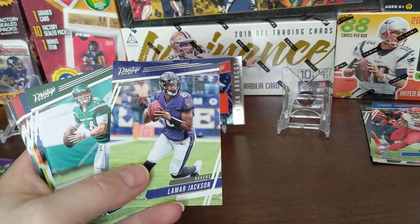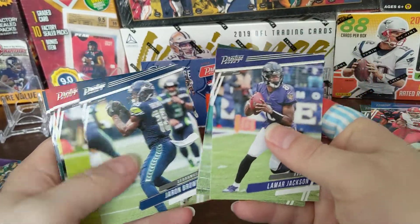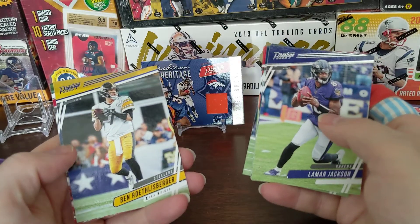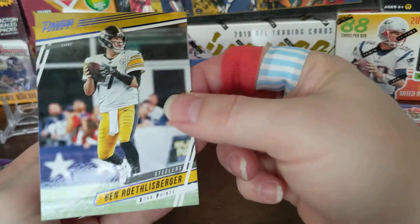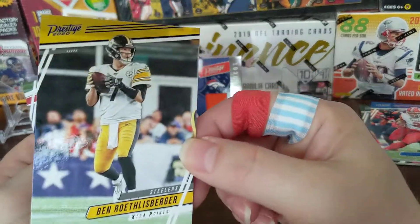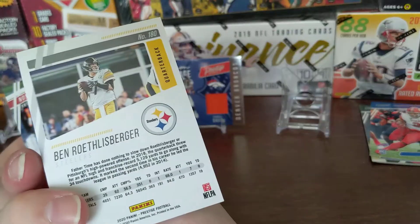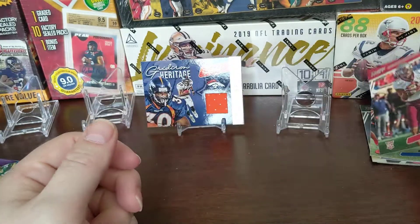There's a Lamar Jackson, Sam Darnold. Let me know if I miss anything. We're supposed to get two of those Extra Points — and there's the other one right there: Ben Roethlisberger blue Extra Points. You can see the Prestige name plate in blue with the extra point on the bottom. Not numbered — the blues aren't numbered, like I said. And our rookie is Tyler Johnson.